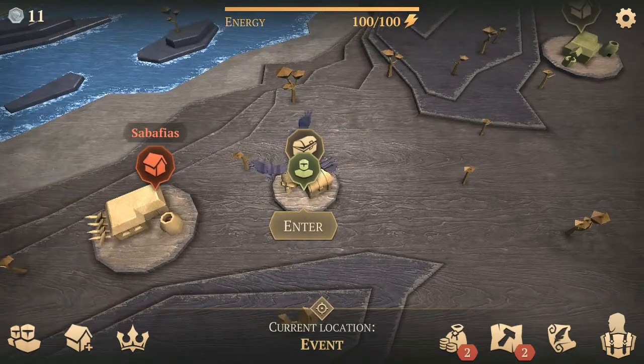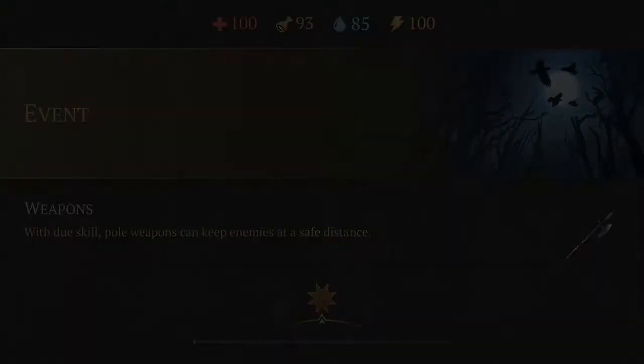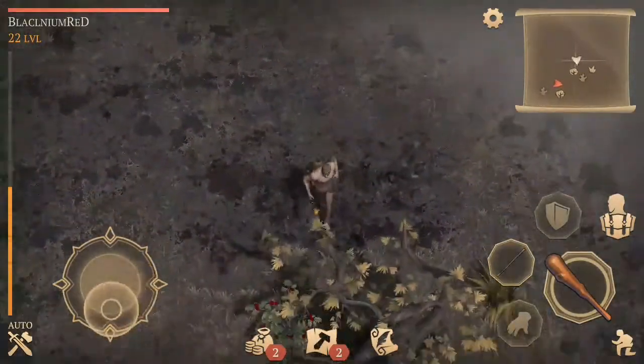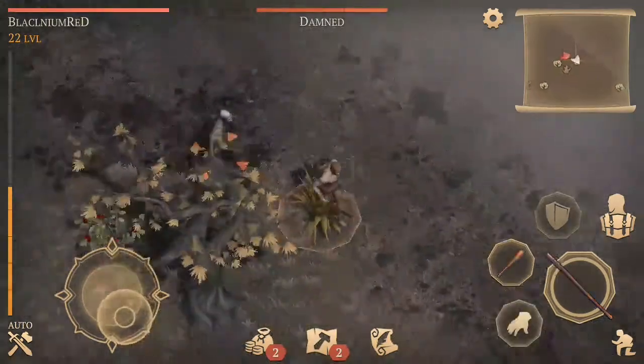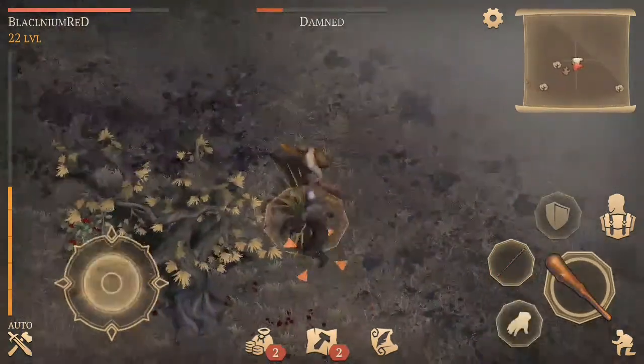What's up guys, welcome back to my video. In this video I will play Grimsold Survival and show you how to get the gatekeeper location. You can get the gatekeeper location by three school zones or events that show up on the map.